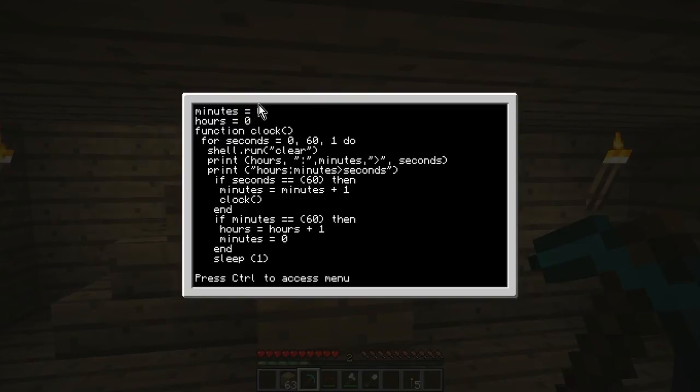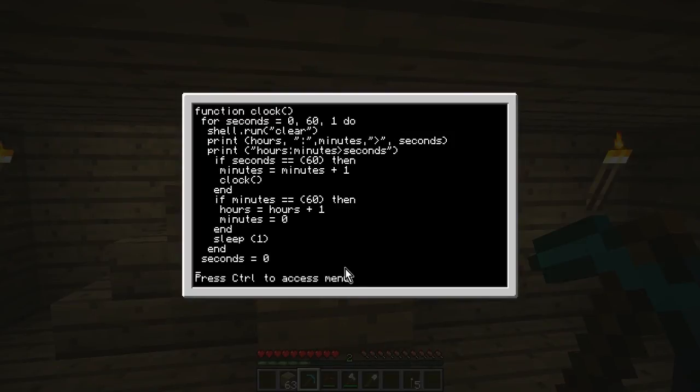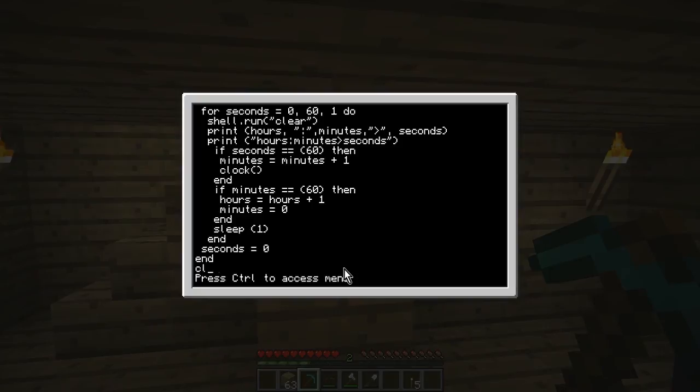Just before the 'm' on minutes, type: end. Then: sleep — by the way this can be changed to whatever you want; one makes it roughly one second but you can make it more precise. Then: seconds equals zero. On that line you need: end. Then one more: clock open and close brackets. That's the whole timer.